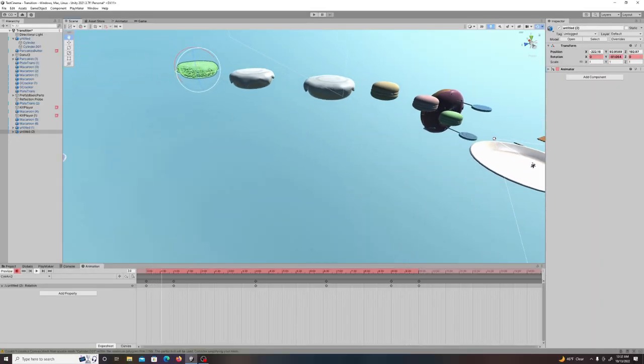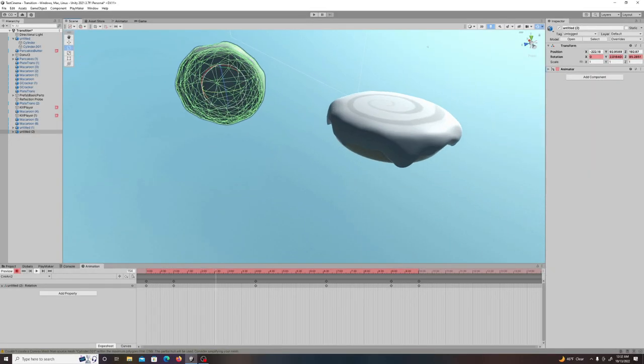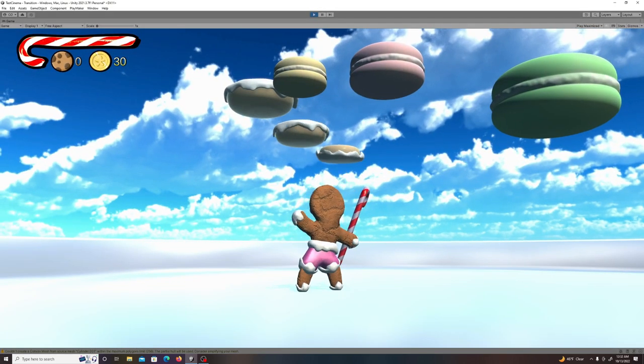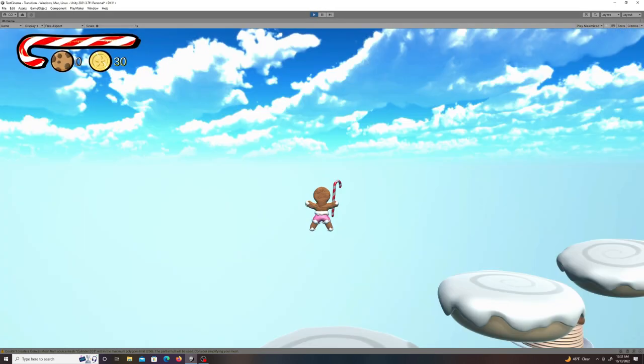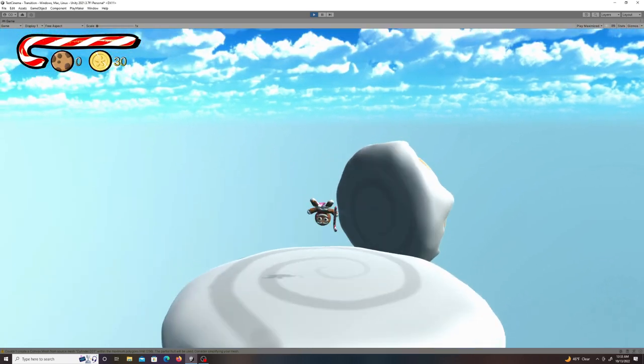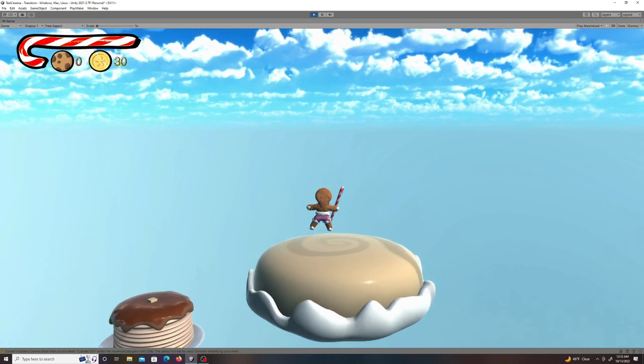The next thing I added was the cinnamon rolls. I gave them each a really simple little animation and made them larger platforms you can walk across, then tried it out and it was everything I wanted it to be. No problems with this one — you'd almost think I'm getting the hang of this game dev thing.